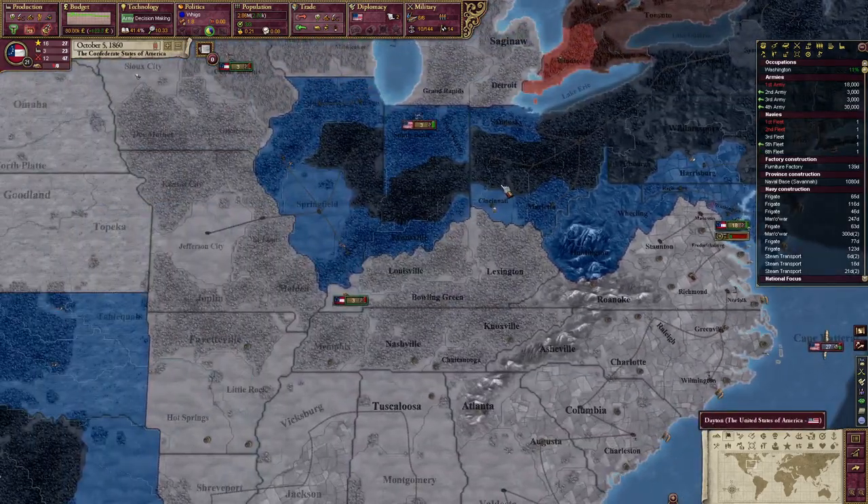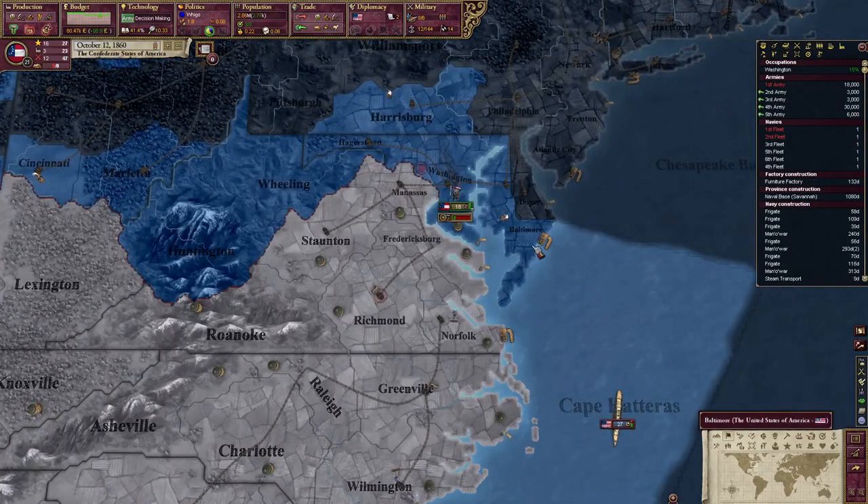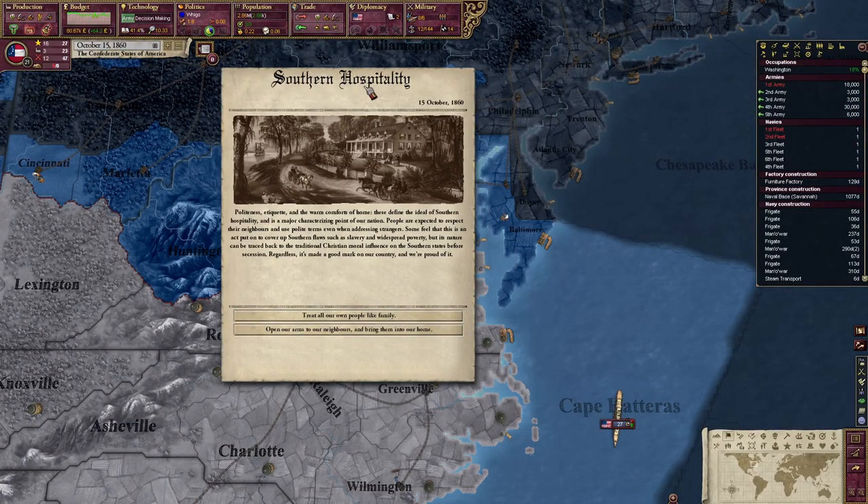If this doesn't go well, I'm going to have to retry this off-screen. Political campaign — reactionary parties, thank you. Southern hospitality: politeness, etiquette, and warm comforts of home. These define the ideal Southern hospitality and are a major characterizing point of our nation. People are expected to respect their neighbors and use polite terms even when addressing strangers. Some feel this is an act to cover up Southern flaws such as slavery and widespread poverty, but its nature can be traced back to the traditional Christian moral influence on the Southern states before secession. Regardless, it's made a good mark on our country.